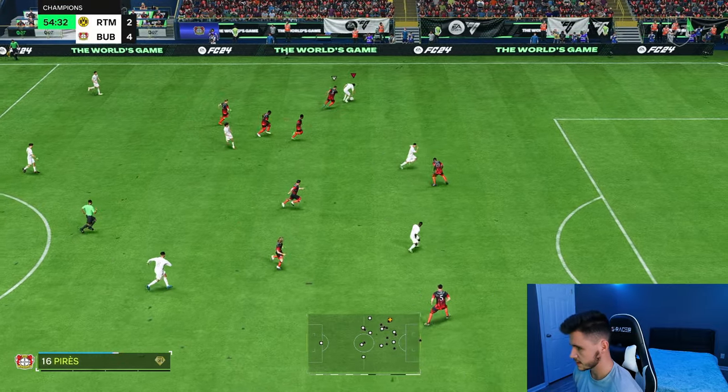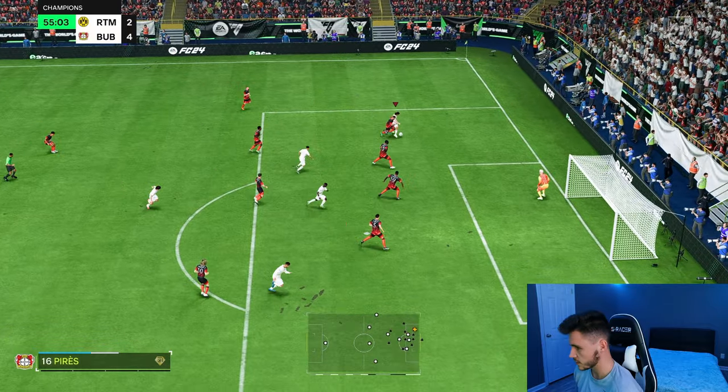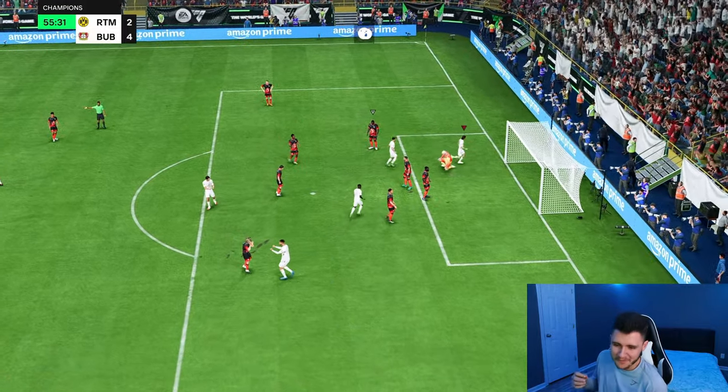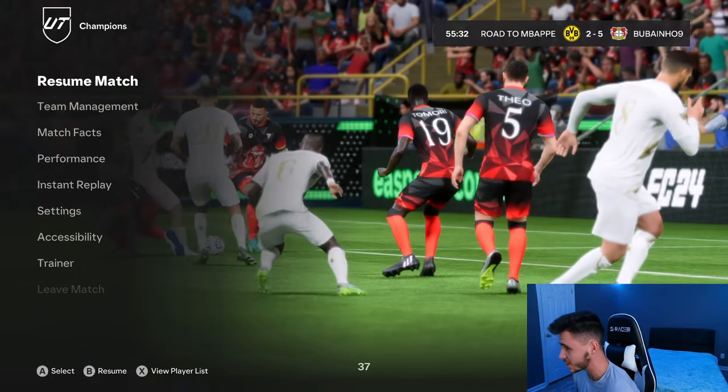Perez — I tried to do a fake shot right there, it didn't really come off, but good strength holding off Kyle Walker. In off of the post — he's clinical, boys. He's clinical. Good strength right there as well.